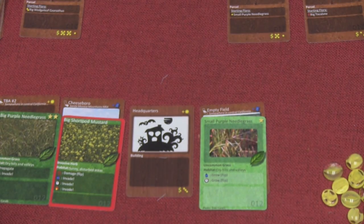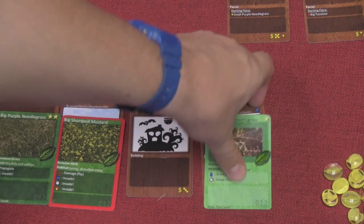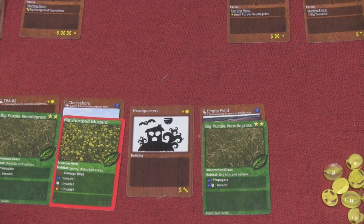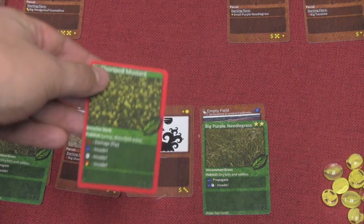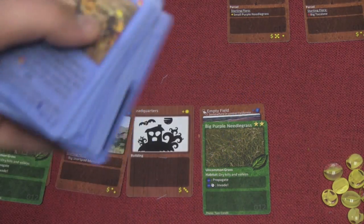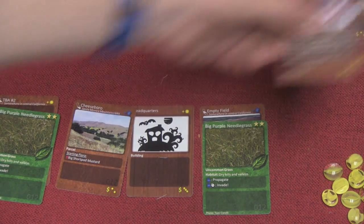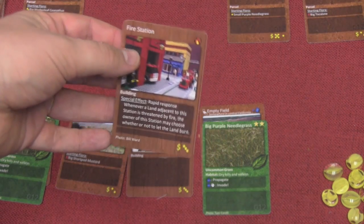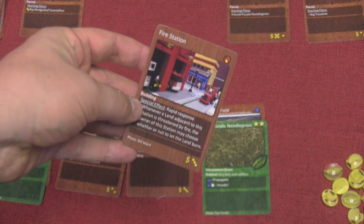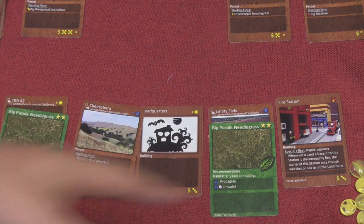So I'd grab the small purple needle grass and put it in an empty field. What you're trying to do is play the right combinations of cards — water a plant to grow it, use time to grow it, and even use it to invade and push out bad plants from your area. Many resource cards can also be used as event cards to attack your opponent or defend yourself. There are also buildings you can buy that give special abilities — for example, one will protect adjacent lands from fire.